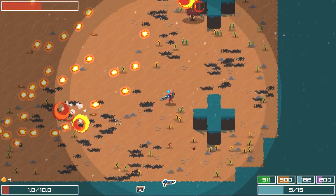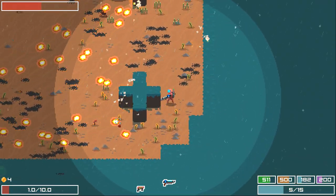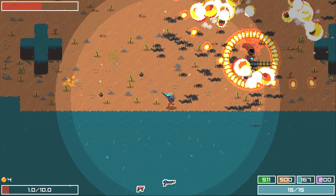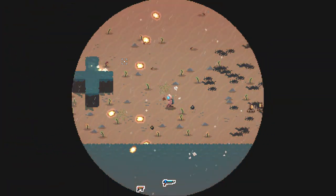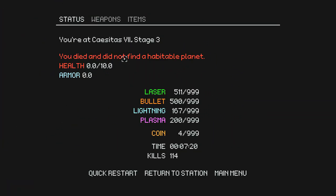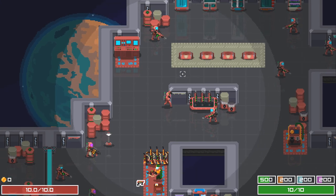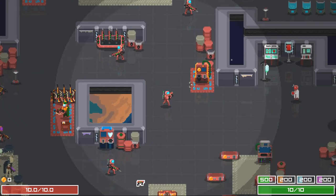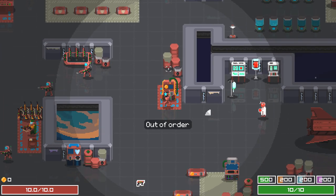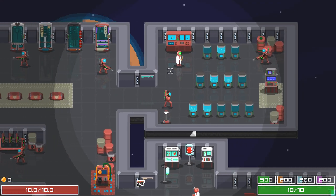He's got airstrikes! I'm going to hide back here for a minute. I thought I was going to sneak through that little gap right there, and it still counted. You died and did not find a habitable planet. Where's the new guy on this station? I died on the third level — that's slightly better than dying on the first level. Pay 100 plasma for two health. I think I feel fine, man.